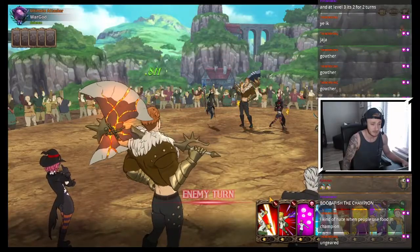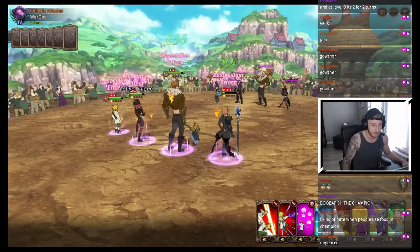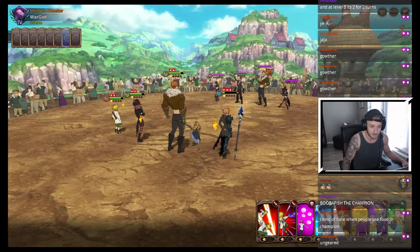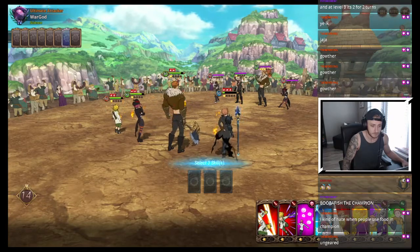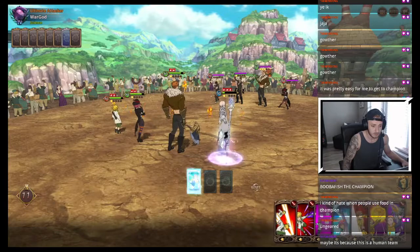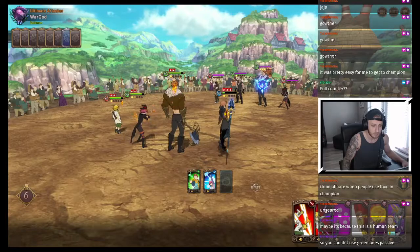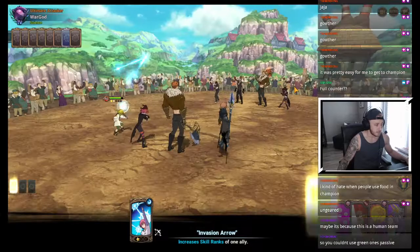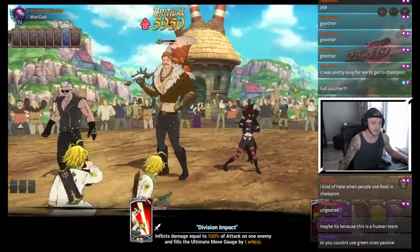Stop — what are you doing? Oh my god. Well, King is dead. I don't know who to go for — I really don't. I'm gonna go like this. Because this is a human team, I couldn't use Green One's passive. Oh, that makes sense.